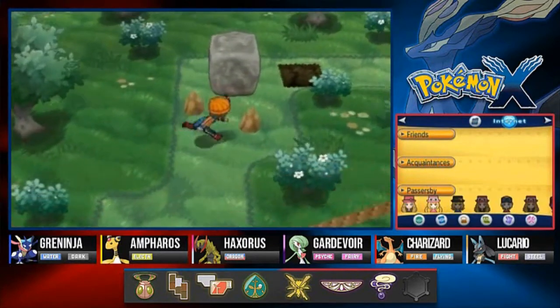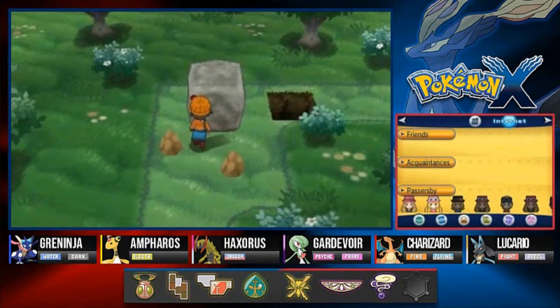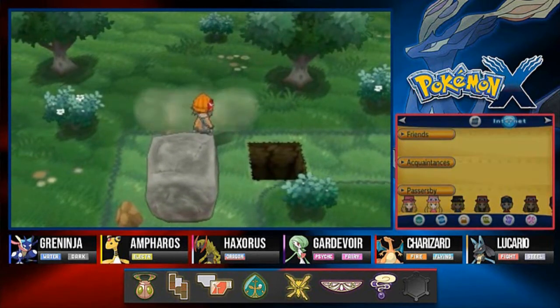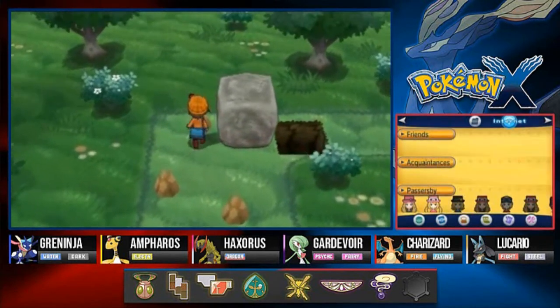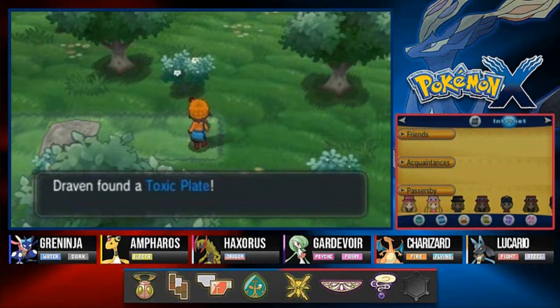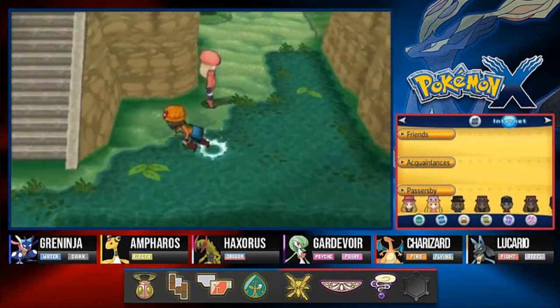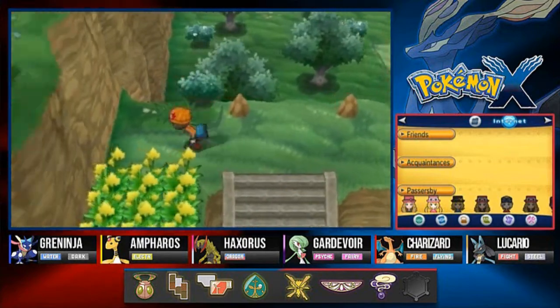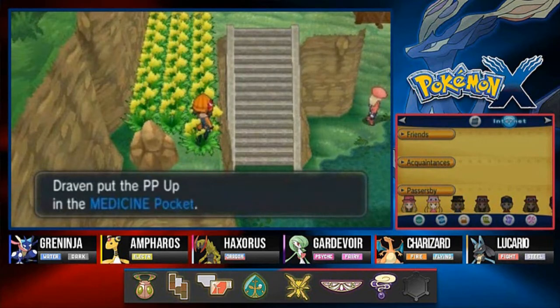You need a Pokemon that knows Strength. There are a few items you can find here - let's push these rocks. Going to need another Repel just in case. We found a Toxic Plate - a nice item. And there are quite a few items here you can actually find, like this PP Up - definitely a good item to have. How convenient - I open up the page and it's Route 19.